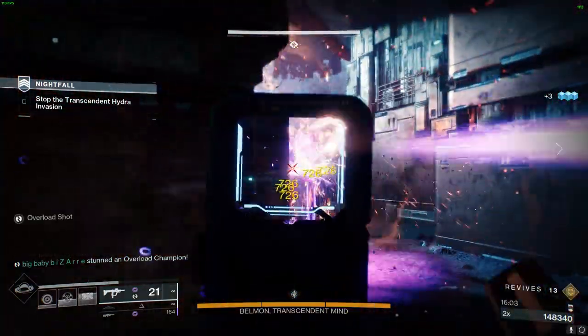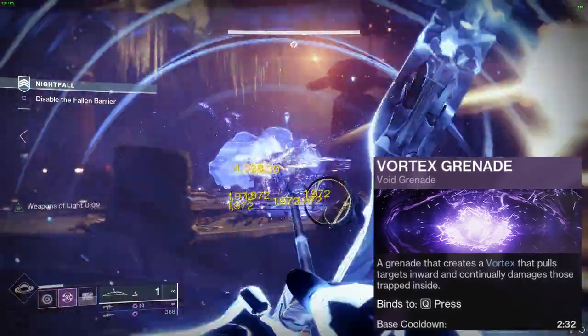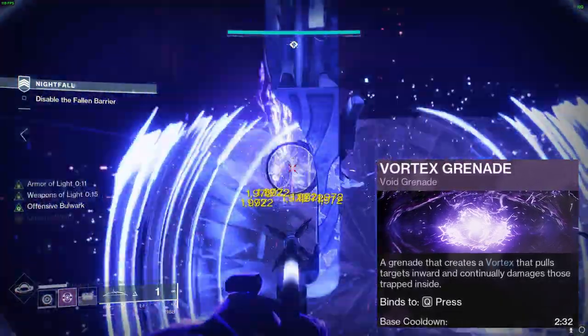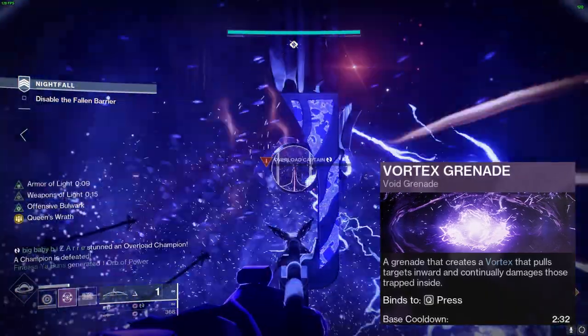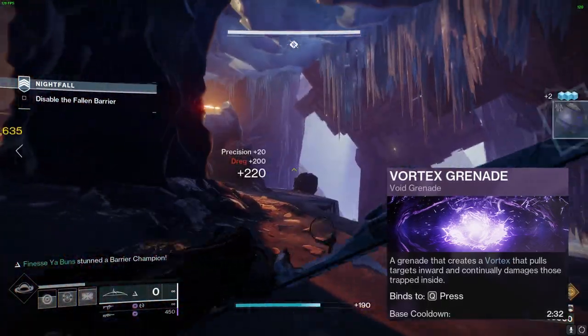Next, we have our selected grenade: the Vortex Grenade. This exceptional grenade summons a vortex that pulls enemies inward, inflicting continuous damage to those caught in its grasp. It's perfect for crowd control, giving you an excellent chance to eliminate multiple foes simultaneously.